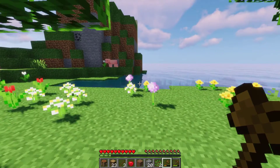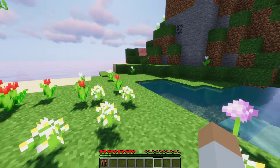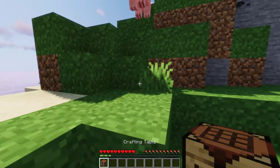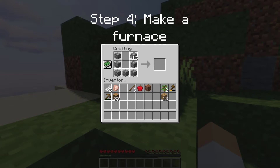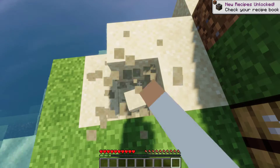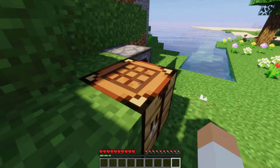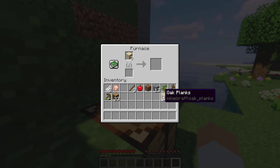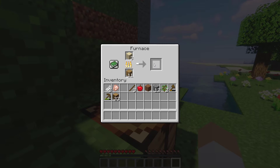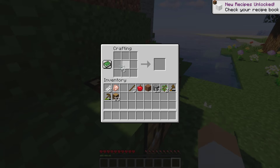Alright, so first step — I've got to go over here. Once I clear out my inventory, let's put my bench down here. I already got one. Step four is making a furnace — place that right there, and then gather some sand to smelt into glass. Alrighty, once you've got your three pieces of glass smelted, we turn them into some bottles.